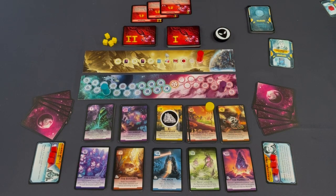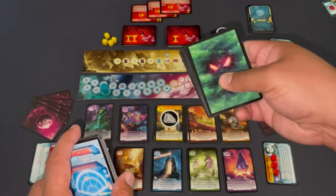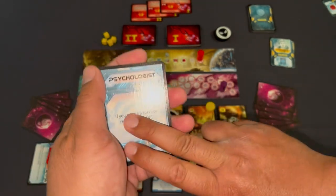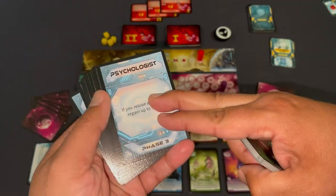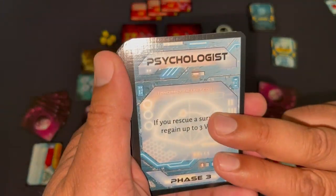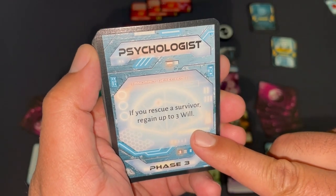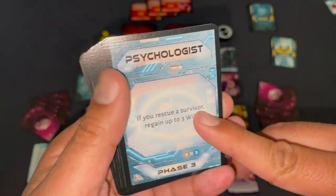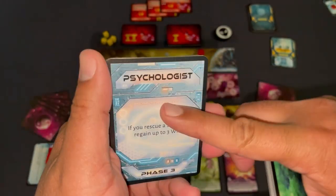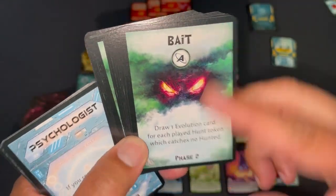As with any Not Alone expansion, you also get additions to the decks: the explorer survival deck and the hunter hunt deck. I recommend not shuffling in every card you own — maybe shuffle these in with just the base game cards so you see them more often, since they interact with the new elements. For example, Psychologist: if you rescue a survivor, regain up to that many will. Cards in the base game don't proc off survivors, so you'll want these prominent.